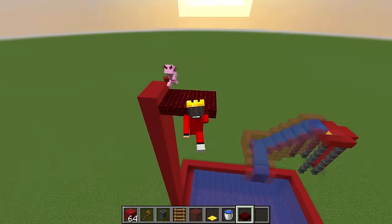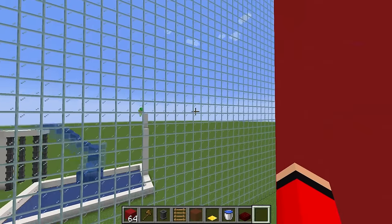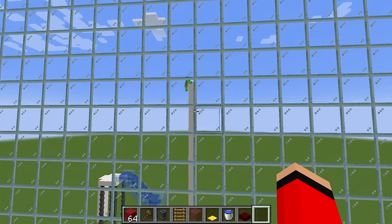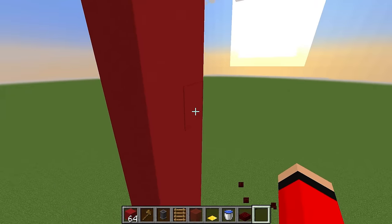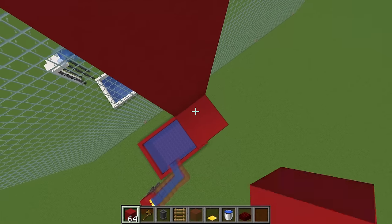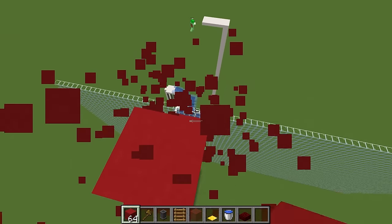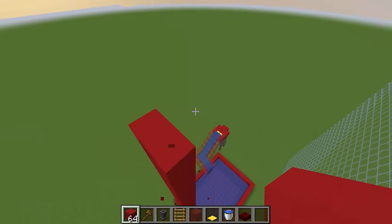For our diving board, what we can do is get some slabs just like this to give a really good effect. This diving board is going to be the tallest diving board known to man — it's almost gonna touch space. Oh no Mongo, we gotta make ours taller. He's making his one even taller — come on Axie, build as high as you can. Wait, I think we can see each other now. Come on, break a few blocks so he doesn't see us copying him. And boom, he won't be able to see us anymore.